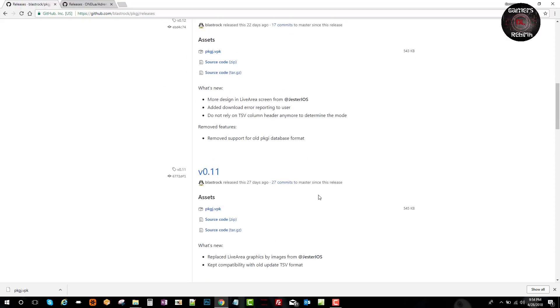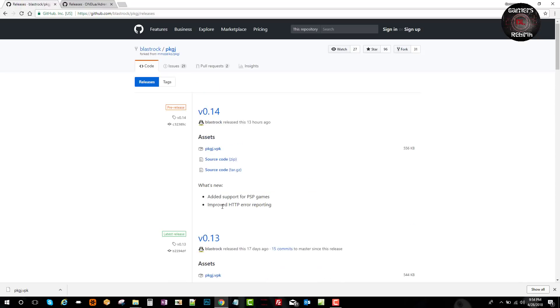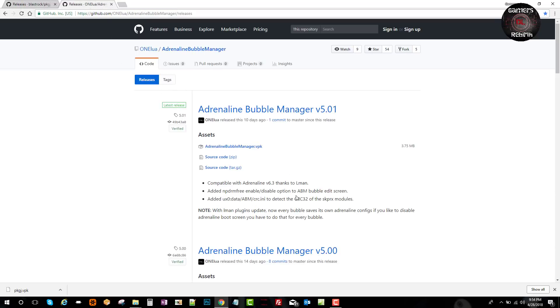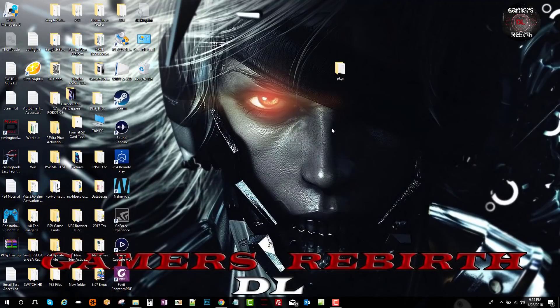I'll go ahead and leave my config text in the description — I fixed the path information so that you can get all the packages for the games. I'll also leave the Adrenaline Bubble Manager link; this is the new update from Team Lua, which is pretty cool. If you want to get the bubble out of a video game you can use this application — it just simplifies your life to create those bubbles. Now that we have our files ready, we connect our PlayStation Vita to the PC.